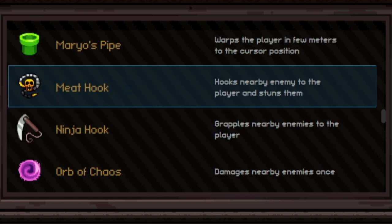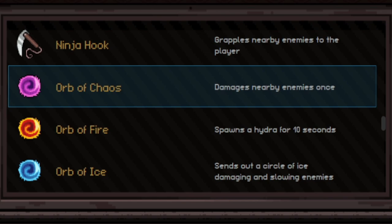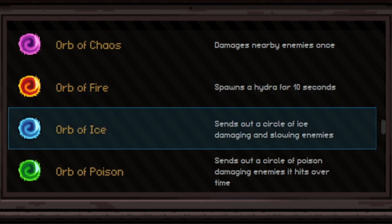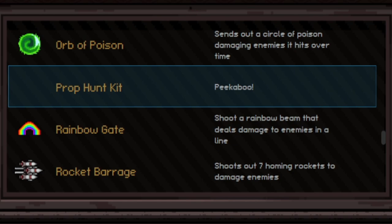Meat Hook attaches you to a nearby enemy — I don't know why you'd ever want that, so don't pick it up. Ninja Hook grapples an enemy and pulls it to you like Scorpion — that sounds like a death wish, pulling the enemy straight into your body at point blank range. Orb of Chaos unleashes a large AoE off your body that does decent damage — not bad. Orb of Fire drops a hydra on the ground for 10 seconds but shoots slowly and does low damage — not great. Orb of Ice shoots a ring of projectiles that can freeze and slow enemies. Orb of Poison is the same but poisons all enemies hit, which is way better than ice.